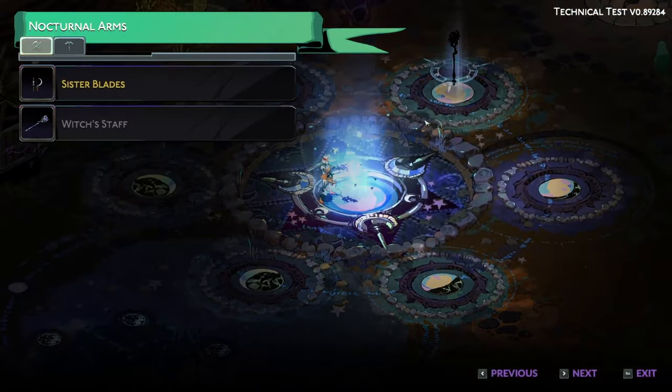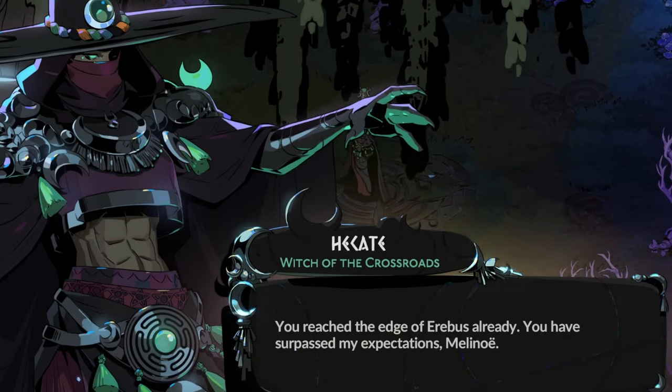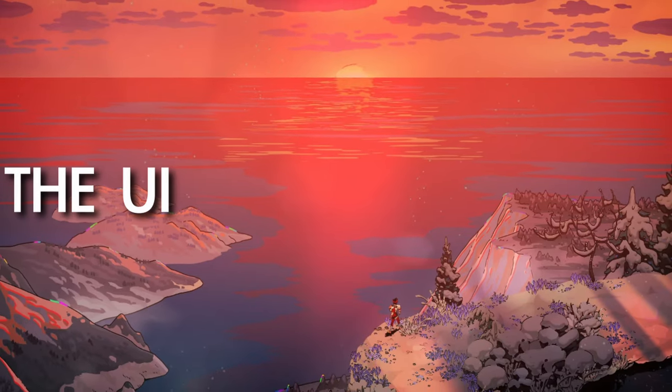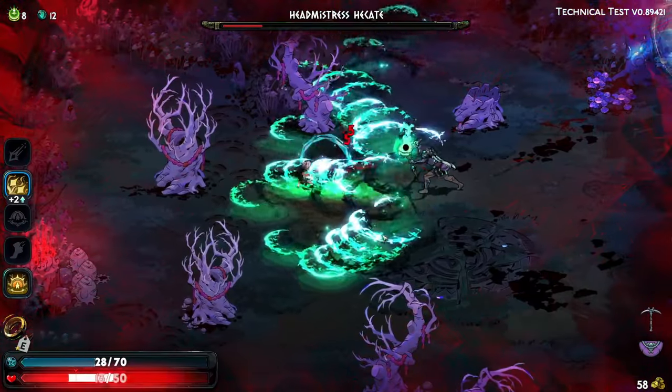And this is where the UI comes in and starts to give us hints about a different story than what we're being pitched at the start of the game. The UI needs to persist from the very first run you make until the 700th or so.